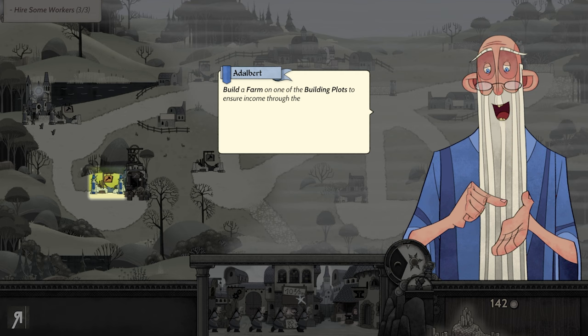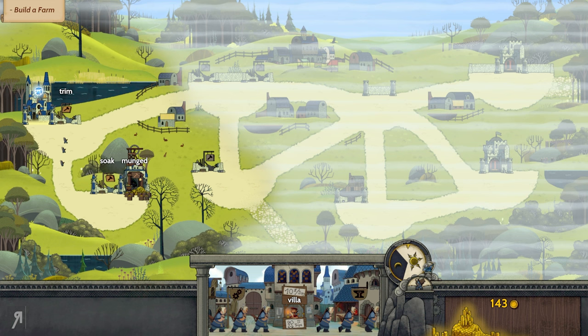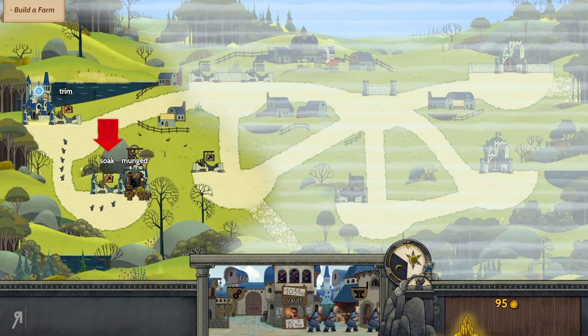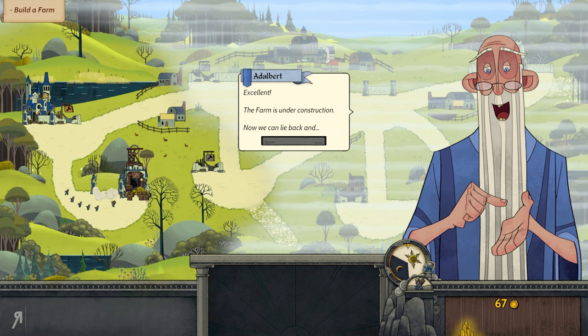Build a farm on one of the building plots to ensure income through the night. I'm probably going to continue getting a couple more workers. I want to get quite a few because we have a lot of gold crates. We're now going to be building a farm. These various places with the little hammer icon are places where you're going to be able to choose what you build — from a farm, a barracks, or any of the other buildings available. The farm is now under construction.